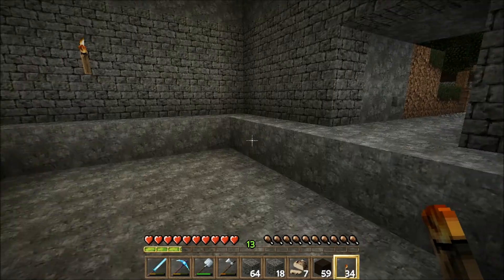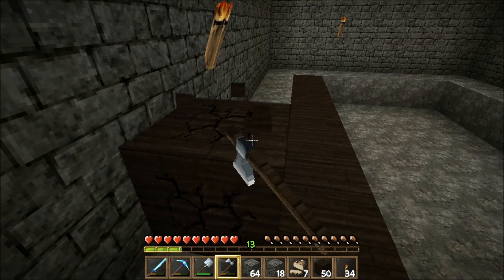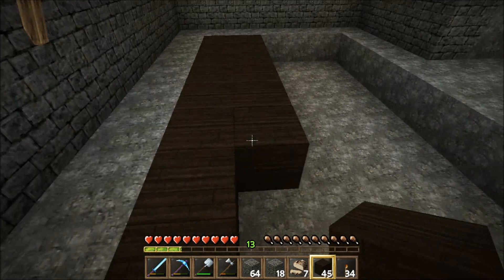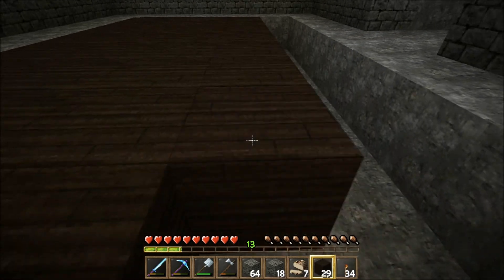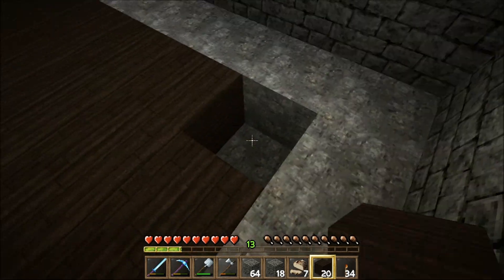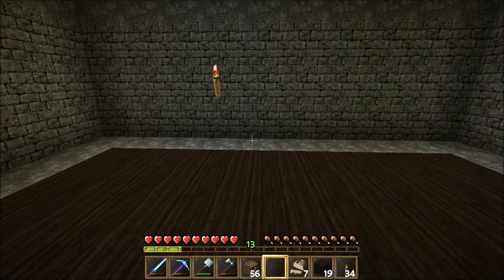I chose to do some spruce wood just to make it look a little darker, I guess. So we'll get this floor in real quick, and then we can get the chests ready and laid out. We'll lay in some pillars, put the glowstone in, and then be done with this episode. Definitely in need of a lot of storage, so this is going to be a nice little area to have.